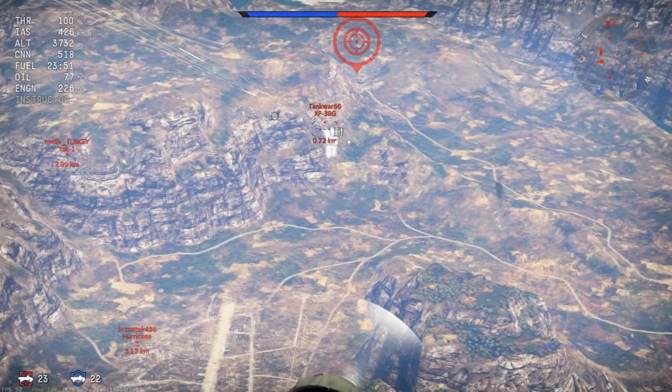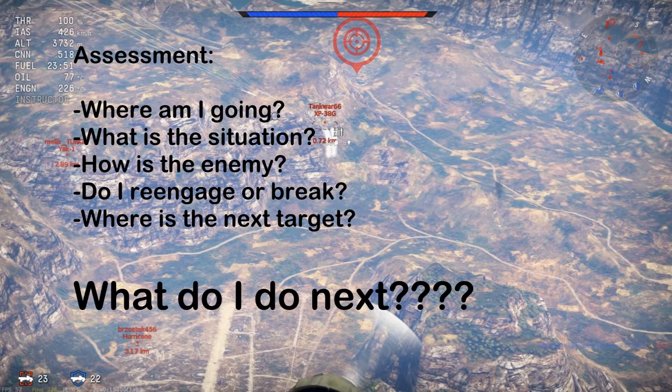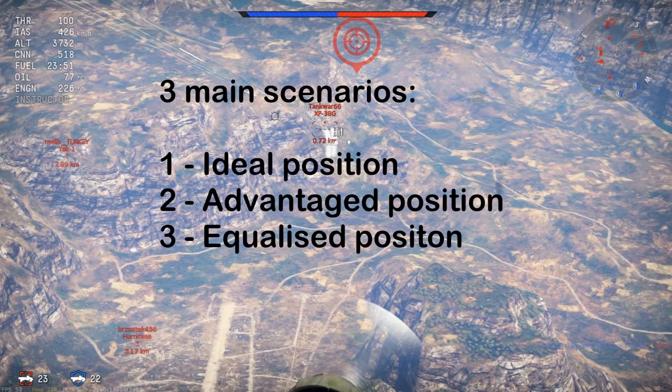With the hardest part out of the way, now we'll look at what happens after the flick. You must assess the new situation — where are you heading, what's the situation, how is the enemy? Quick reaction is critical within the split second window. There are quite many possibilities, but I'll break it down into three main scenarios: ideal, advantaged, and equalized position.